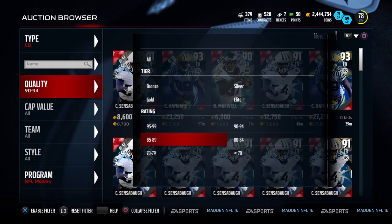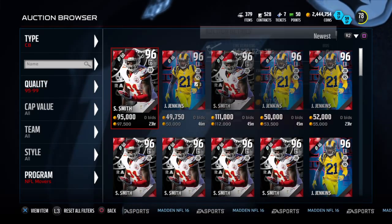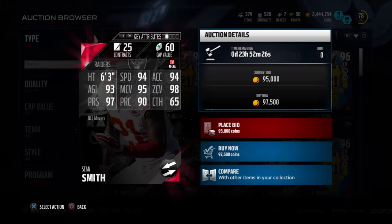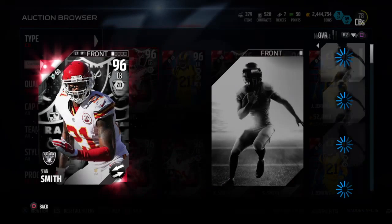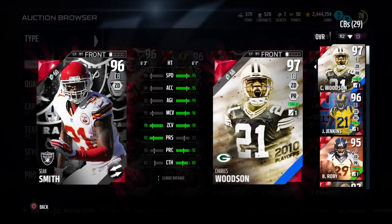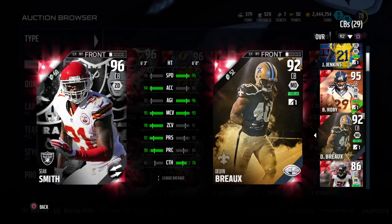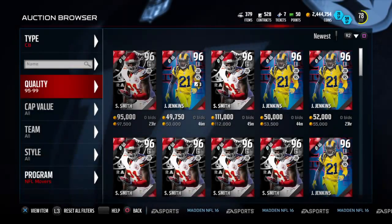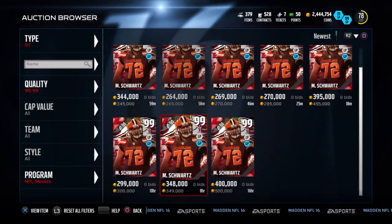Next up we got Sean Smith, corner. 94 speed, 94 acceleration, 95 man coverage, 98 zone, 97 press, 90 play recognition, 65 catch. He's a decent corner — I like his coverage ratings — but as you can see the speed and acceleration, there are a lot of fast receivers at this point in the year. His zone is really nice but I have Woodson for that, so I might pick him up when he drops in price. Solid corner.